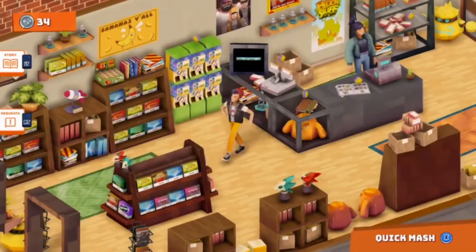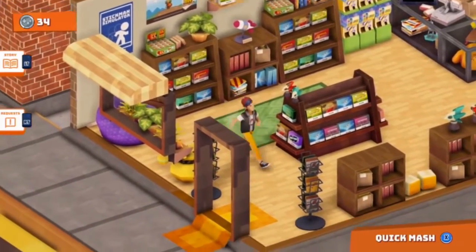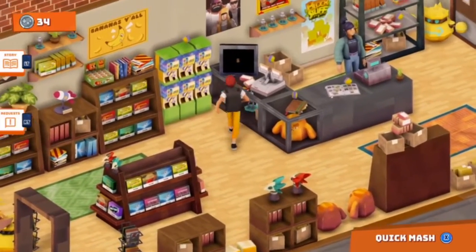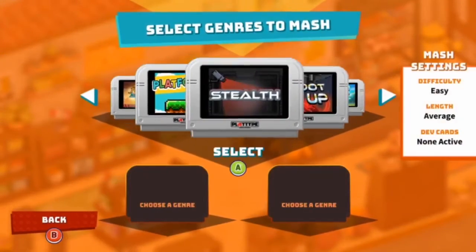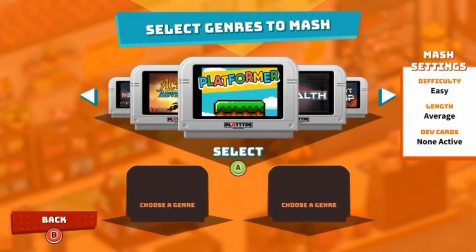You and two friends have a game shop, and in this shop you've discovered a games console that uses two cartridges. When you put two cartridges in, it makes a brand new game. So here's the shop, this is the guy you get to play as, and here's the console. You choose one genre of game from stealth, shoot em up, JRPG and all that stuff, then you choose a second one and it makes a brand new game.